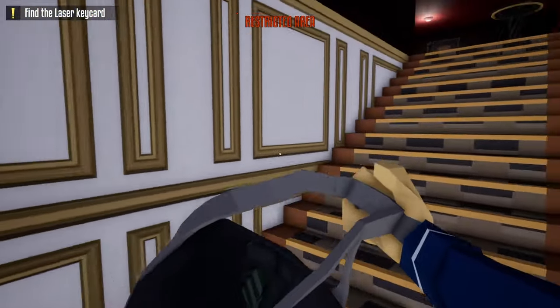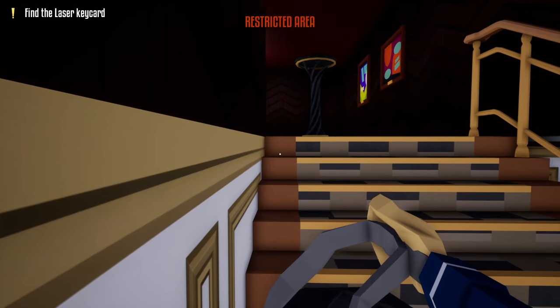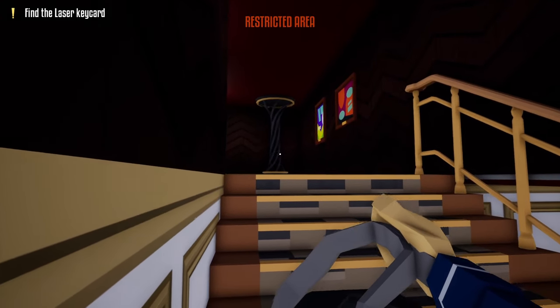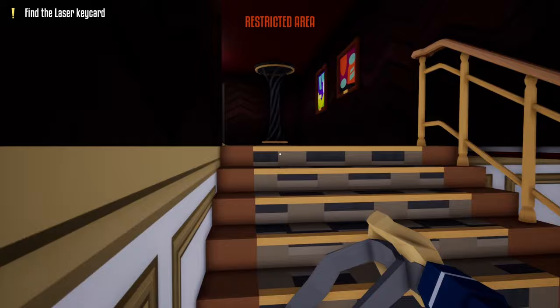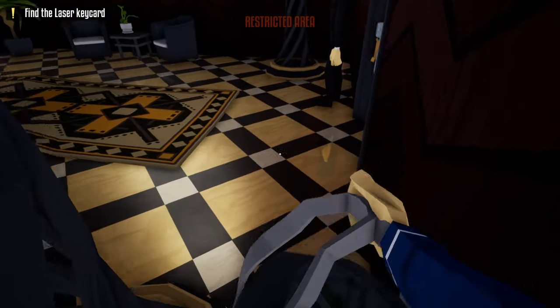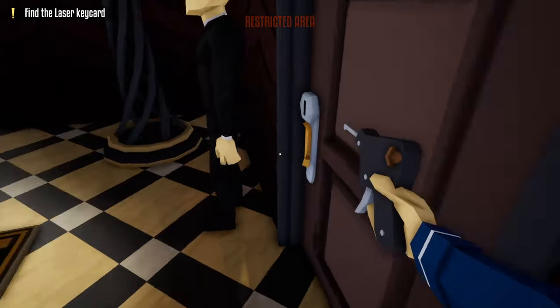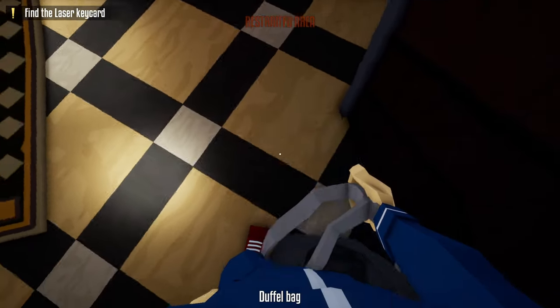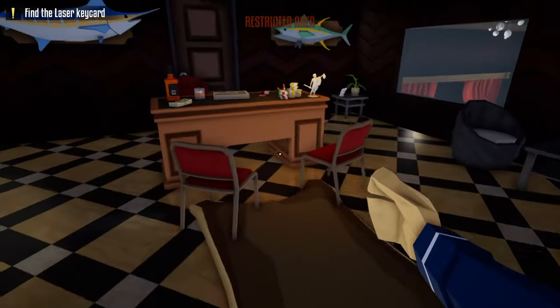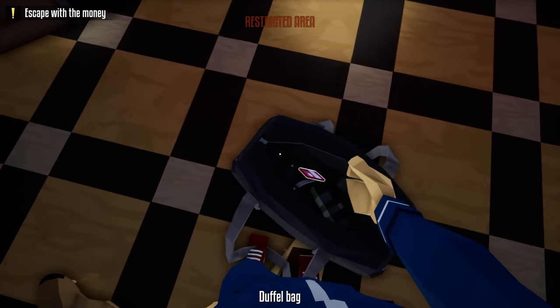Now at the top of these stairs there's a guard outside the manager's office, and this is where the skilled guard dodger will come in handy. Our goal is to sprint into the corner over here as fast as we can. Once you're ready, sprint — and if you're lucky you do not get caught by the guard — so we can grab our lockpick and unlock the door to the manager's office. After unlocking this door, we're going to head inside, close the door right behind us, grab the laser keycard off the desk, and place it back in our duffel bag.